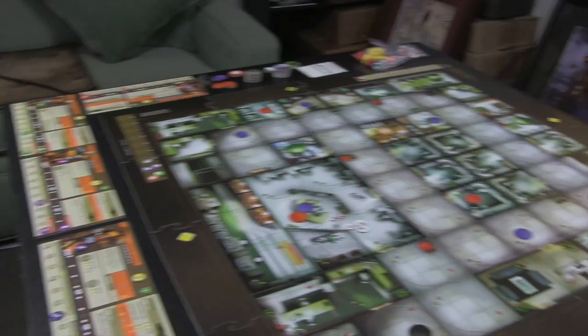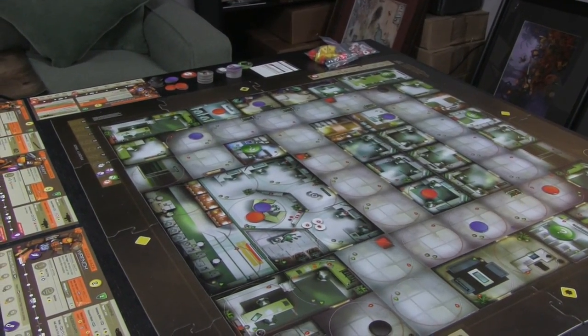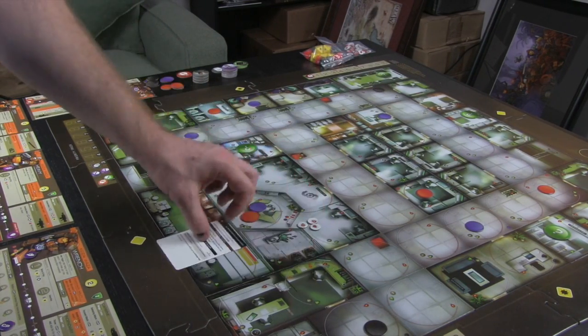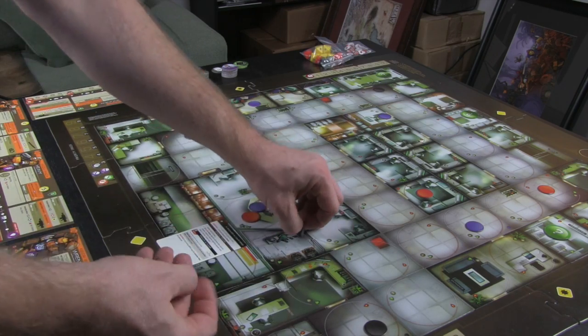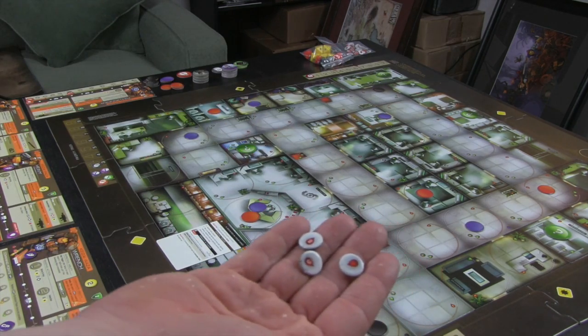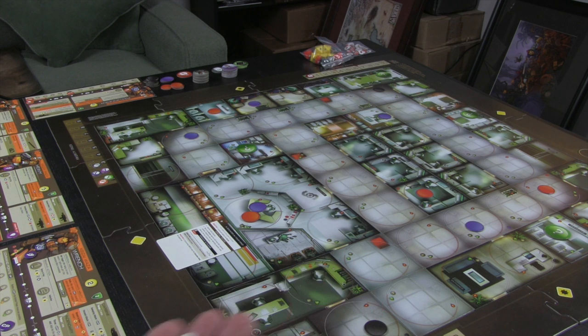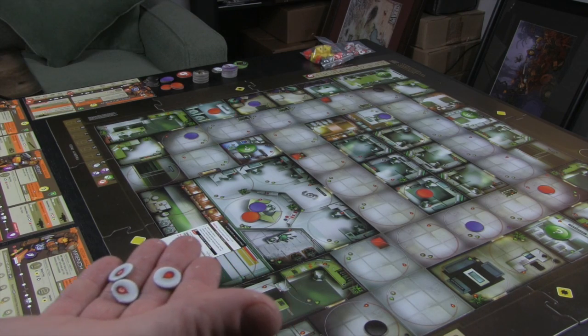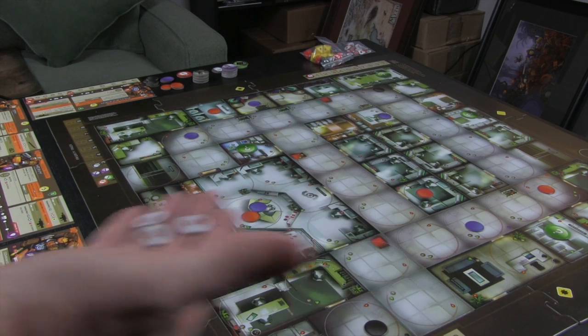We're playing Waza and we're going to play the mission 'Splinter in Your Mind.' The last thing to mention are the blood tokens - there's a one, a two, and a three - used to keep track of damage on security forces.